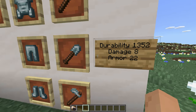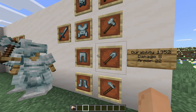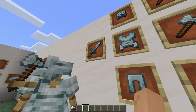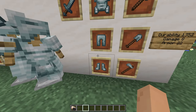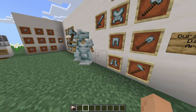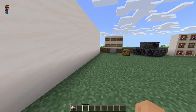Here are some stats. Every item in this add-on has a durability of 1352. The sword does 8 damage. And then the armor value is 22 — so you'll get 22 points of defense, shielding, whatever Minecraft calls it.